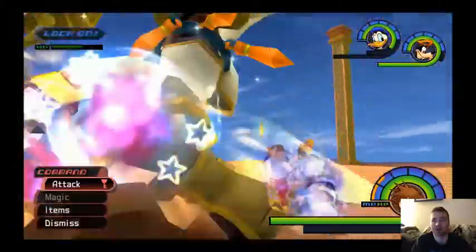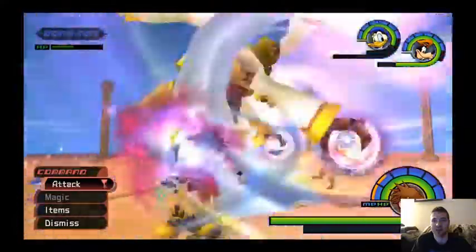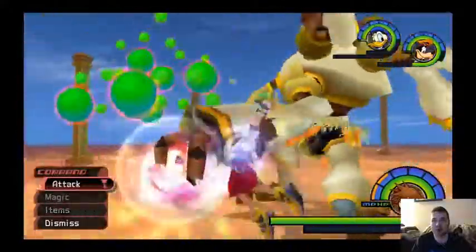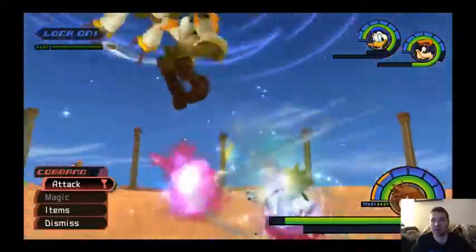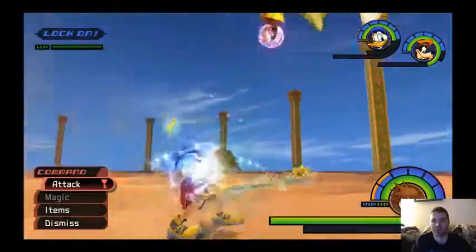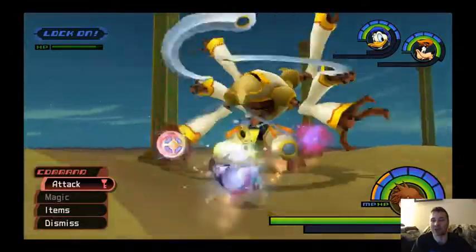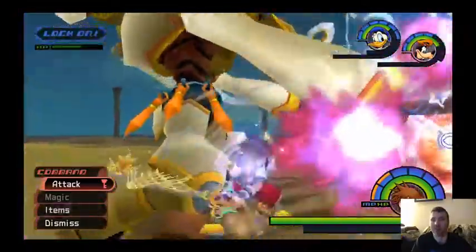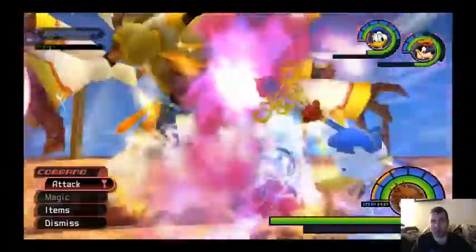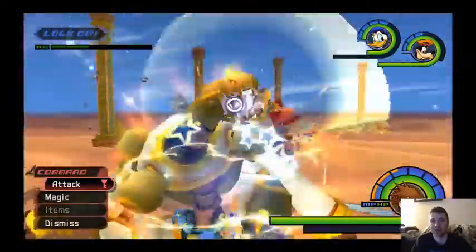We'll rinse and repeat the exact same battle strategy, except he's also got a new trick or two now that his health is lower. He will either spin at you horizontally or vertically, and you need to dodge out of the way one way or another. I literally got hit by every single one of those attacks. That was really quick.